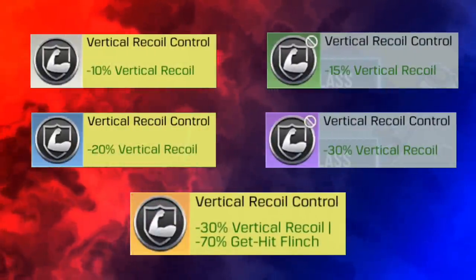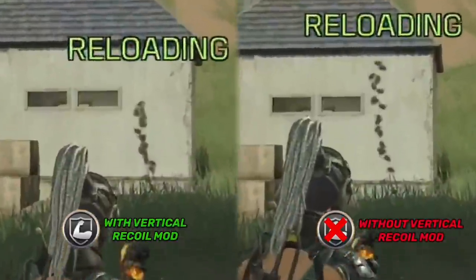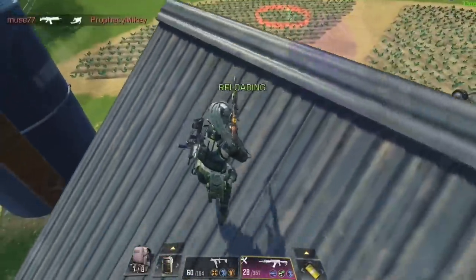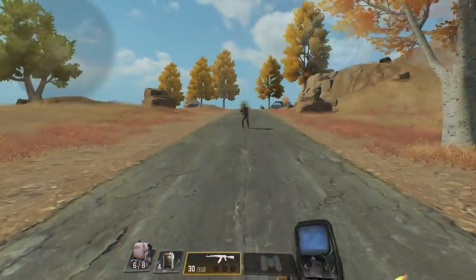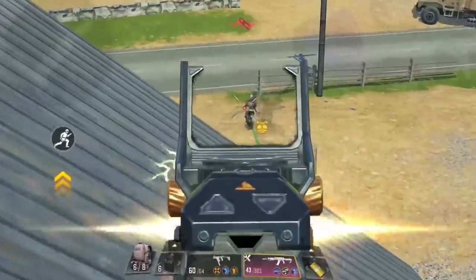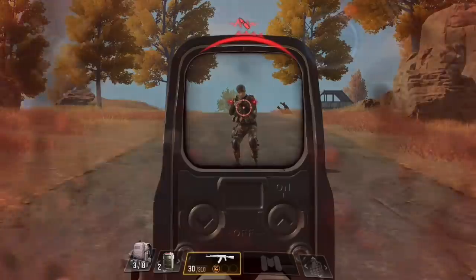In number five we have the Vertical Recoil mod, which is the Stabilizer mod from last season. It reduces vertical recoil — comparing the recoil pattern with and without the legendary version, you can clearly see the reduction. This makes your gun much easier to control, and it's especially recommended for the AK-47 which mostly has vertical recoil. The legendary perk reduces hit flinch: normally getting shot causes screen shake that makes it harder to aim, but the legendary mod significantly reduces that flinch to the point where you won't even feel it.